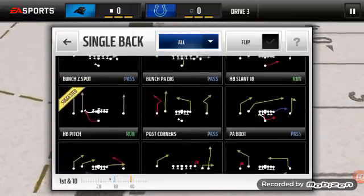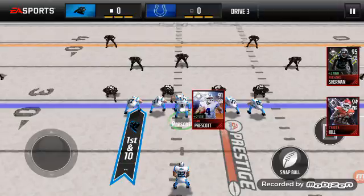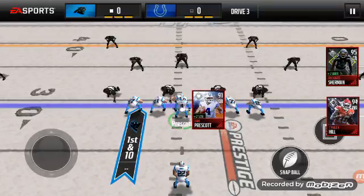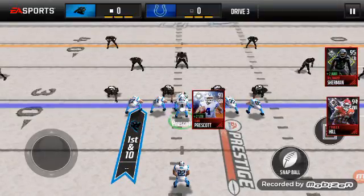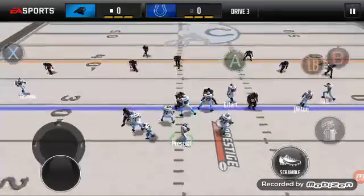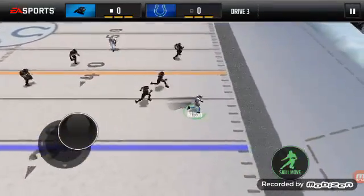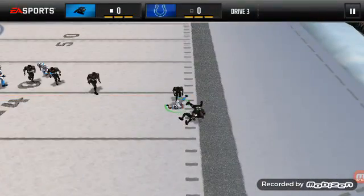Another good play to use is trips corner strike, and that's rarely countered. You can pick up pretty good yardage when the receiver is open to the right with Tyreek Hill, or on the slot, as you can see right there.